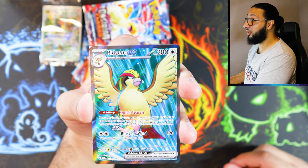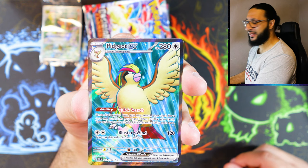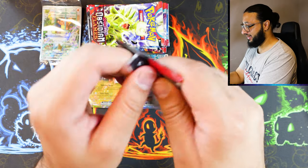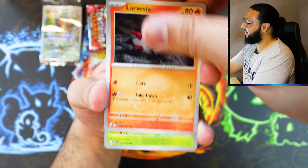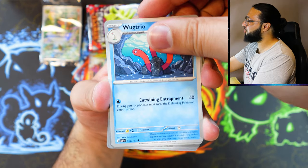Pidgeot EX full art — that's a very, very nice ultra rare. I think we got this already in the first ETB; that might have been the Japanese one. Well, I suppose we've got an English one as well now. Pack number three — I mean, what a start, right? A full art and also an EX. Not a bad start at all. Let's see if we can carry on this streak.